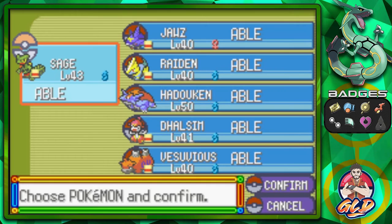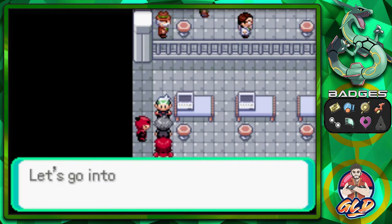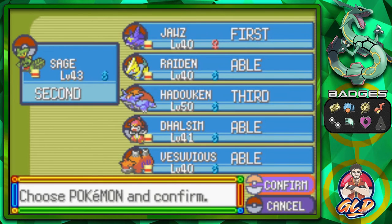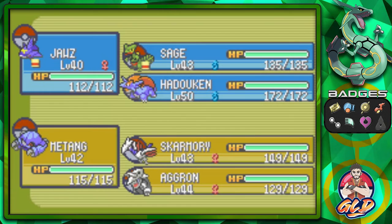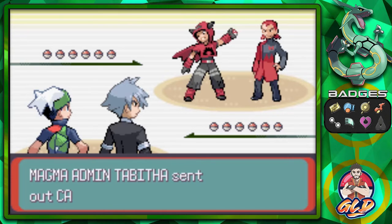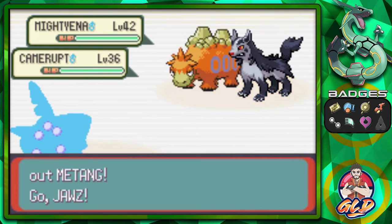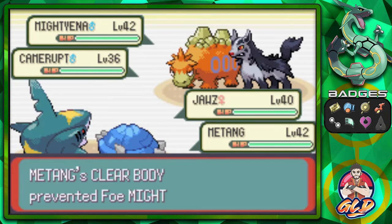We've got to choose three Pokemon, so let's go with Sage, Hadouken, and actually - they are probably going to be using Fire-type Pokemon, so let's go with Hadouken and Confirm. I love this battle music, it's an absolute banger for villain encounters. They're coming out with both Mightyena and Camerupt, and we're going with Joust and Metagross.